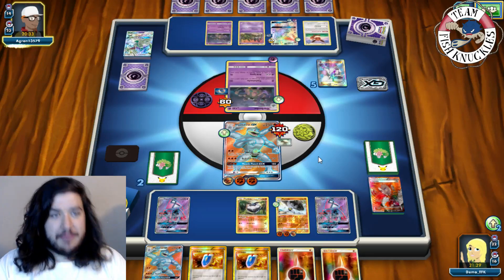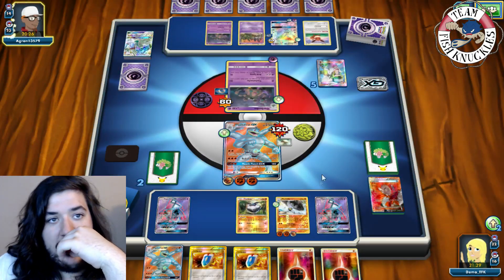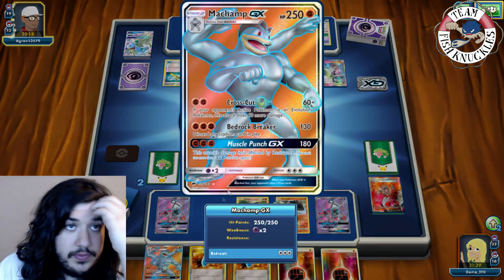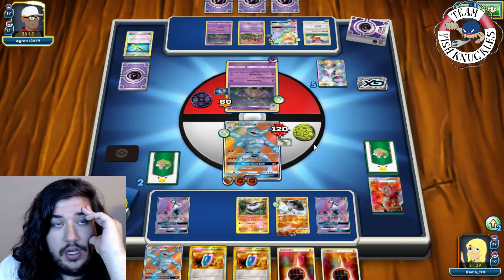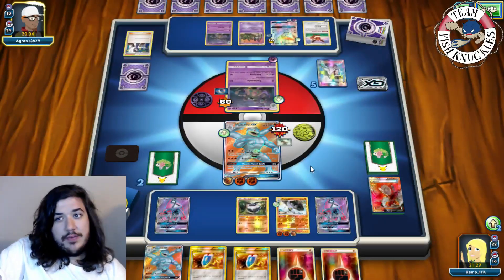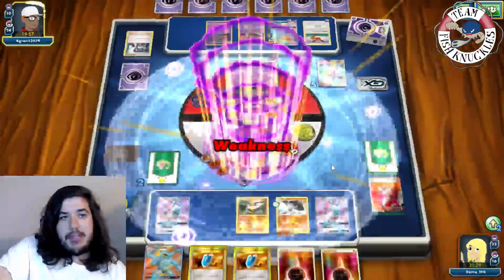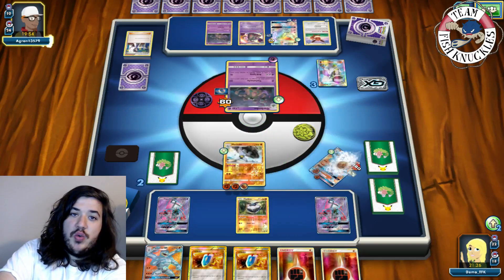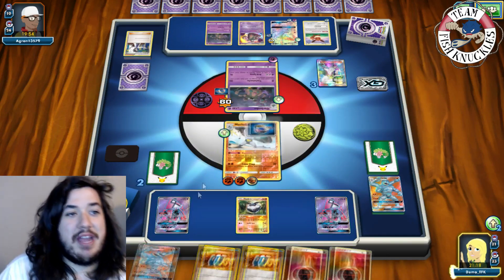An Eevee comes down on their bench. Next turn I'm going to promote the Machoke and try to find a Choice Band to knock out the benched Espeon. If not, we can retreat to Carbink and use Sycamore to find a Carbink BREAK. Opponent plays another Garbodor — a Garbotoxin — and uses Trashalanche for 260 thanks to weakness to take a knockout. We urgently need to top-deck a Choice Band.